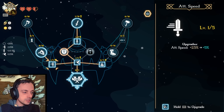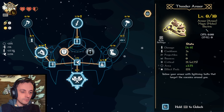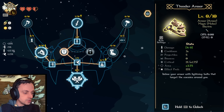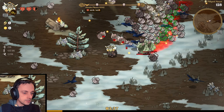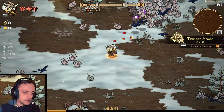We can strike faster — that's actually quite useful. Attacking faster, we could really do with that. Although it's only 5% faster, which isn't hugely fast. Imbue your armor with lightning bolts that target the enemies around you. Yes, thank you! Now we've got some lightning death added to our collection.